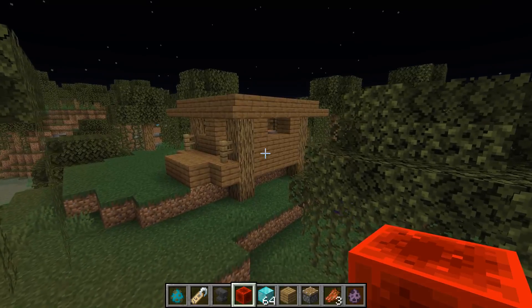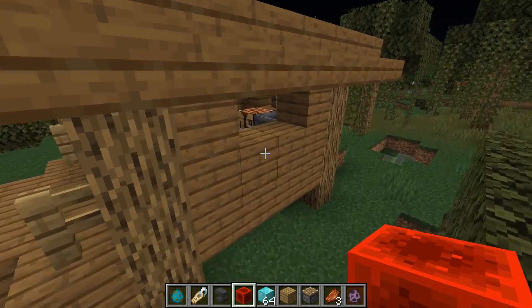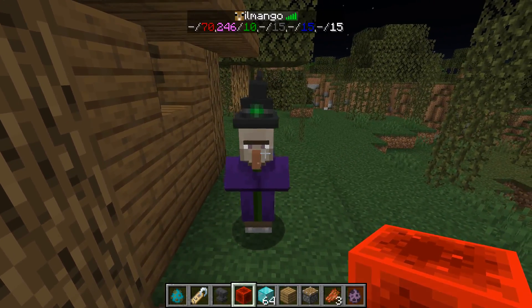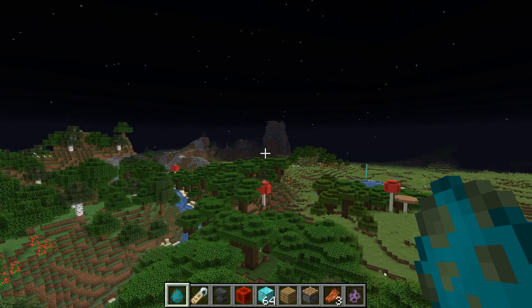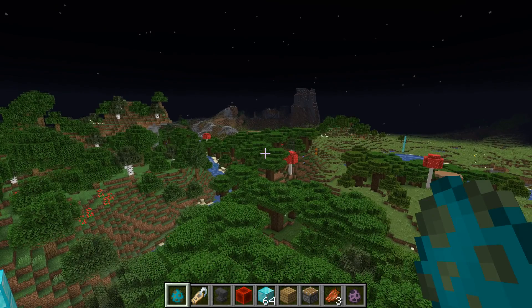There are a couple of other hostile mobs in the game that also don't despawn. Every witch hut comes with a witch inside that can't despawn, but unfortunately that witch also doesn't count towards the mob cap. One mechanic used in the past to make a mob switch was the fact that hostile mobs wouldn't despawn in lazy chunks, but unfortunately that's no longer the case since the 1.15.2 update.